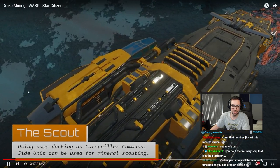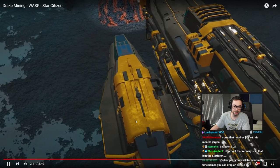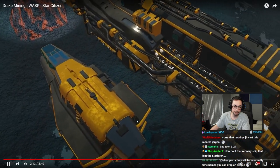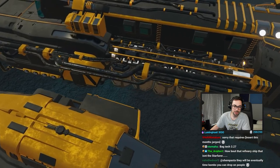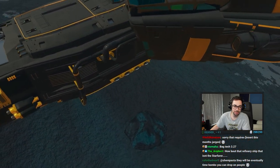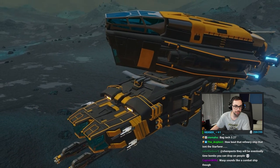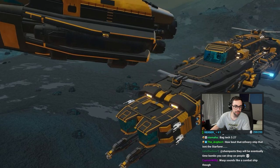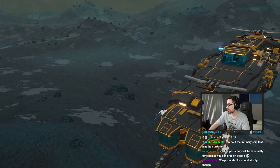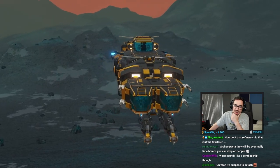What's this little side command unit? Uses the same dog tag as the Catamount or command unit, okay. That's cool — integrating into the Drake family. Wasp sounds like a combat ship though — true, because aren't wasps more of a combat name?